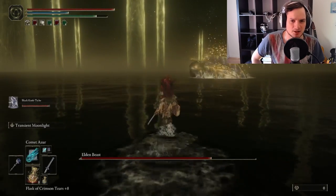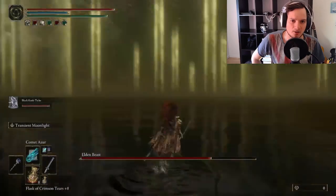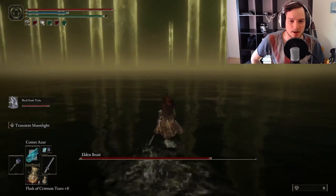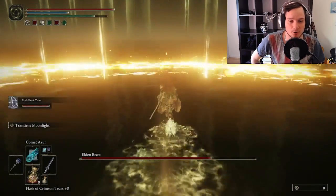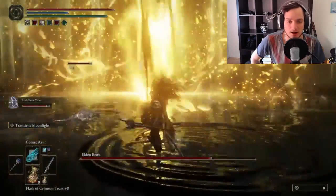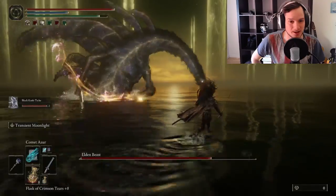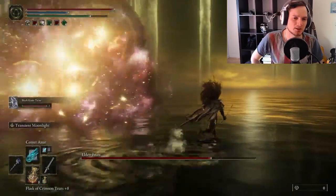So there are a few attacks to look out for, nothing too complicated. Now he goes up in the air and summons one ring that you just need to jump over and run straight out of. Just run and you're not going to get hit at all. The Black Knight Tiche has almost lost no health either.